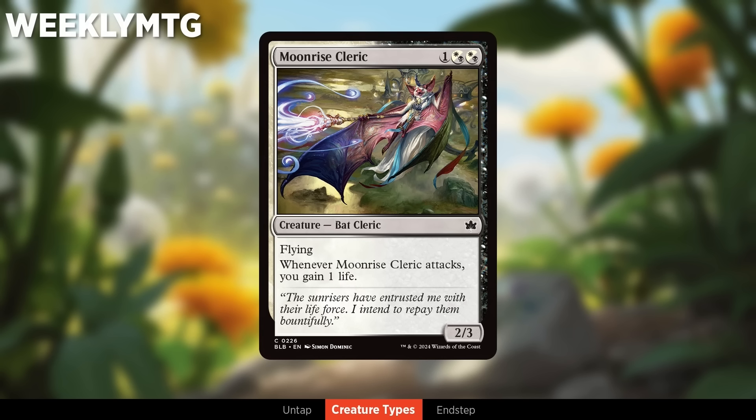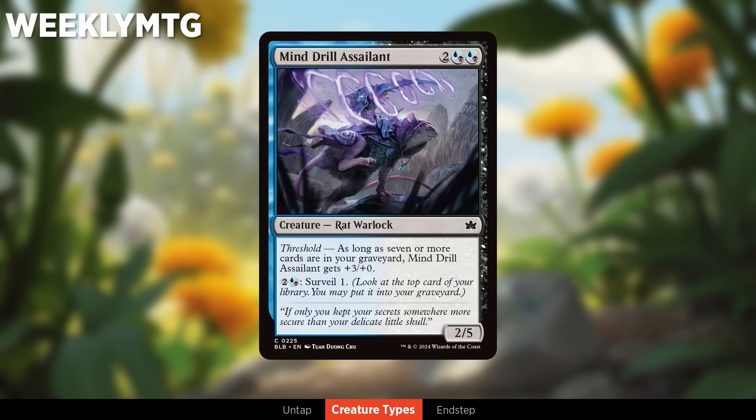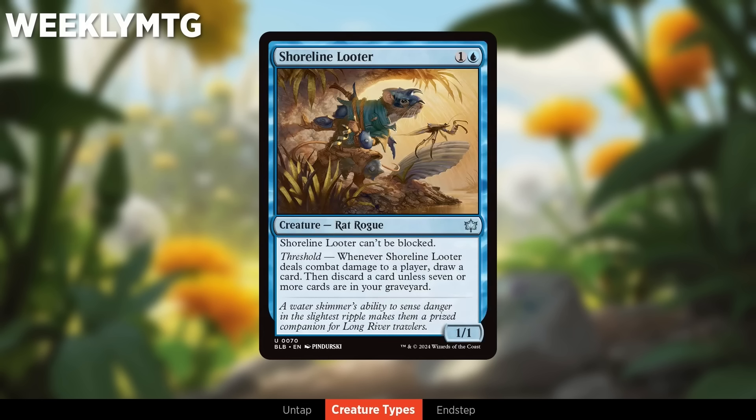Rats are the blue-black archetype, all about Threshold — you just want to put cards in your graveyard. Mind Drill Assailant surveils to kind of enable itself, and there's also self-mill and looting. Rats have a ninja flair — lots of hard-to-block creatures, about nickel and diming your opponents rather than going for a big swing, although it becomes a 5/5 when you have Threshold. Another rat card helps enable other Threshold creatures with looting and eventually starts getting you full card advantage, which is what the rats really want.